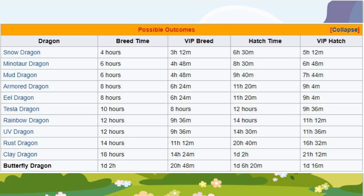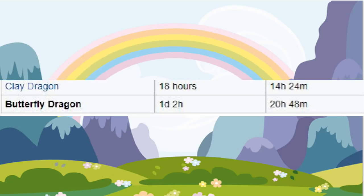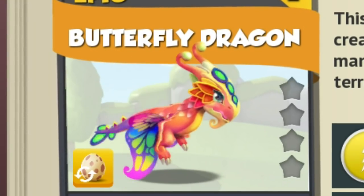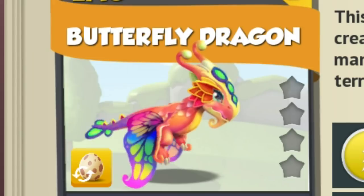Taking a look at the possible outcomes table from the DML wiki, you can see that there is no shared breeding time this week, which is great, but 5 of the other possible outcomes have breeding times of 10 hours plus. That means breeding the Butterfly is probably going to be pretty difficult this week.